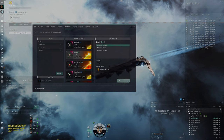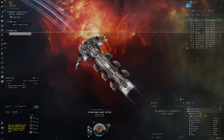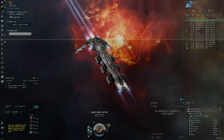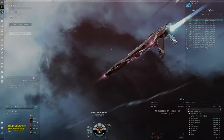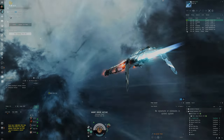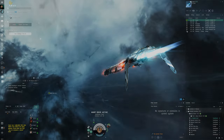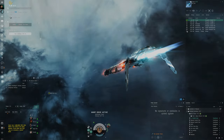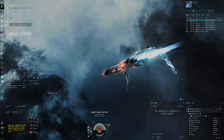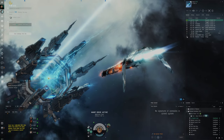Generally speaking we're going to have a very easy time doing these sites even though we're using a tiny tech one destroyer that's pretty cheap. It works so well because you need focused damage that hits fast. As you saw, I was able to one-shot these targets. It's all about hitting the target as quickly as possible, and doing sites quickly matters — the quicker you do them, the more you get through per time unit, giving you more chances to get the DED escalation sites.